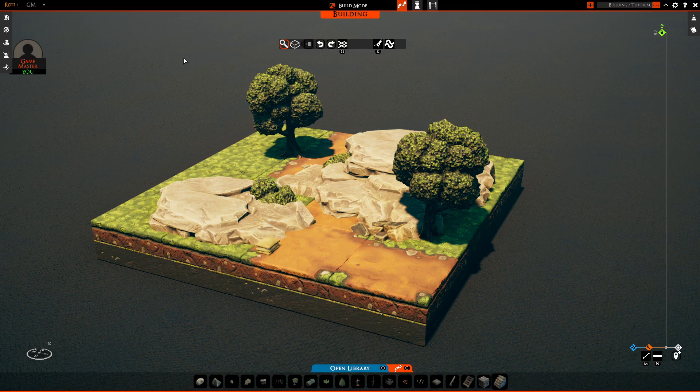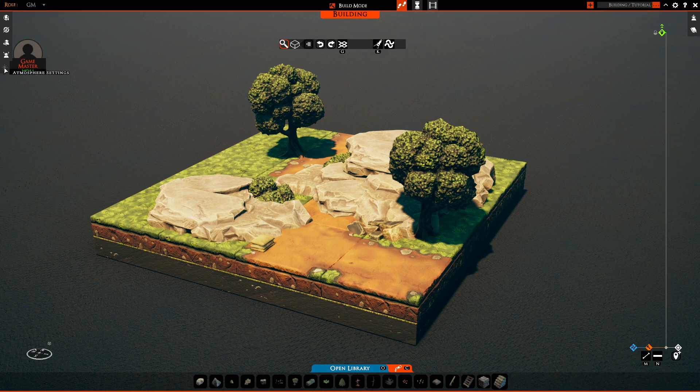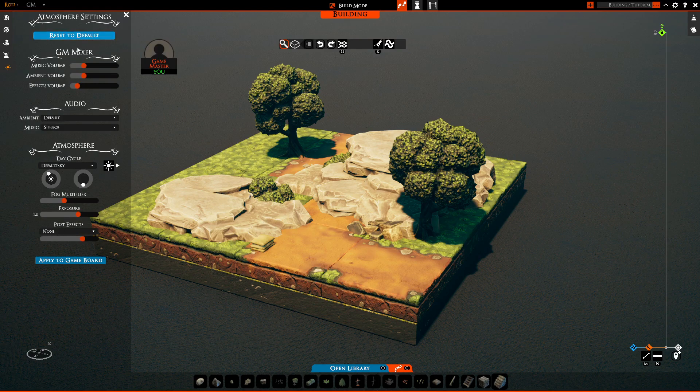Tip number four is set your ambience early. Have a plan for what you want to build. If you go into TaleSpire and just start building, that's fine, but now that I have a road and know this encounter is a roadway through the wilderness, I can set the atmosphere. The atmosphere settings are on the left — click the sun icon. Anytime you make a new board it defaults to standard settings, which is fine, but it's not kick-ass. Setting your atmosphere settings early makes building more inspiring and fun — you'll have a better sense of where this place exists in your world.